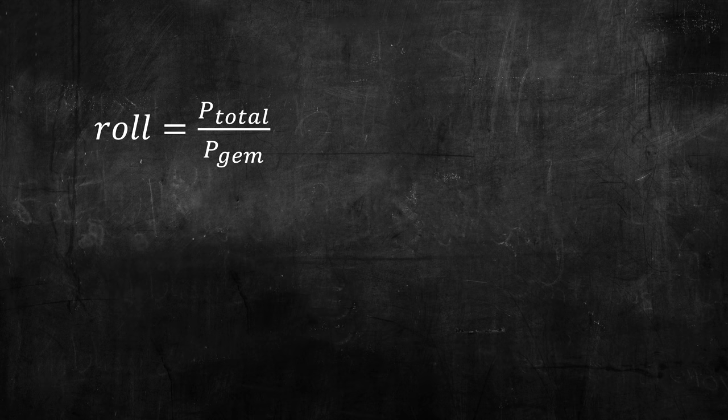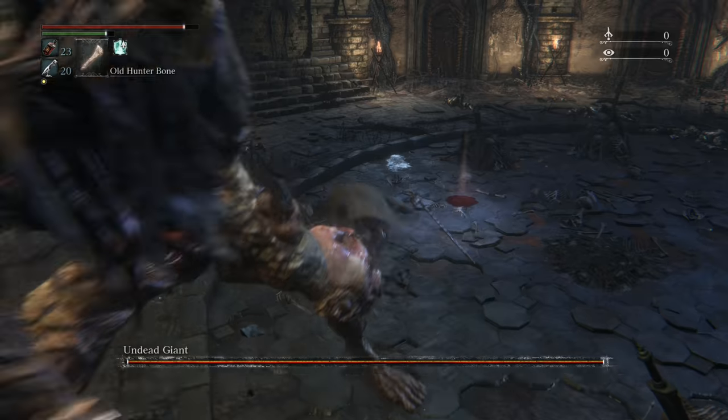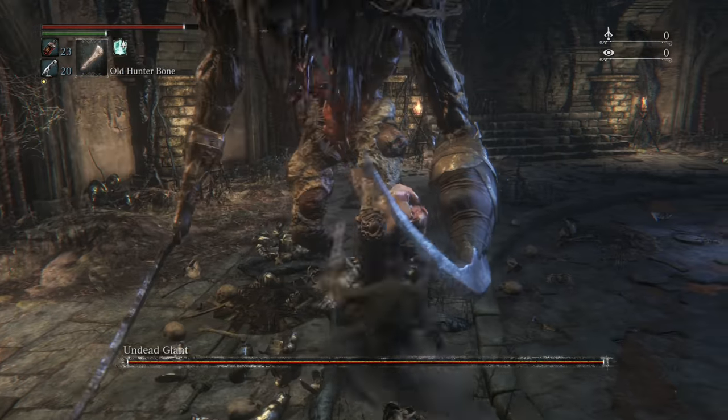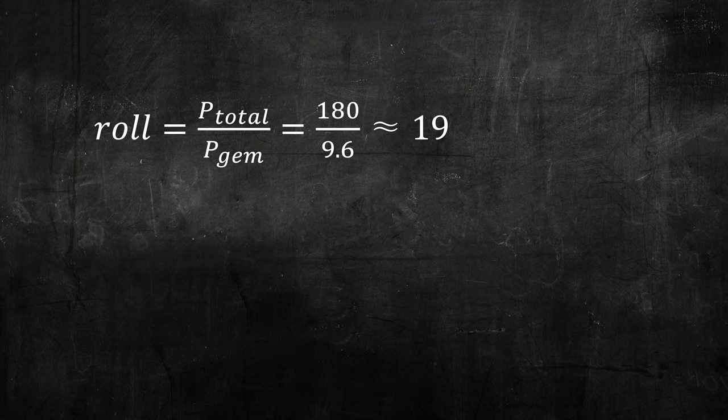The undead giant has 180 rapid poison resistance, and your rolls do 9.6 rapid poison build-up. At a glance, you may conclude that 19 rolls should be enough to poison the enemy. In reality, the number of rolls needed is closer to 42.